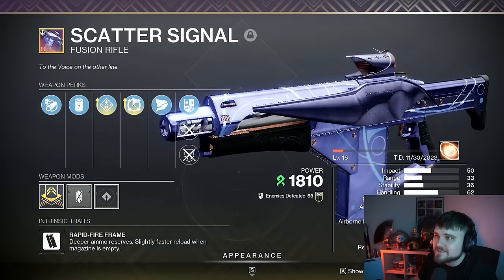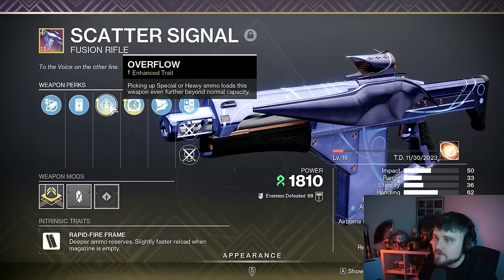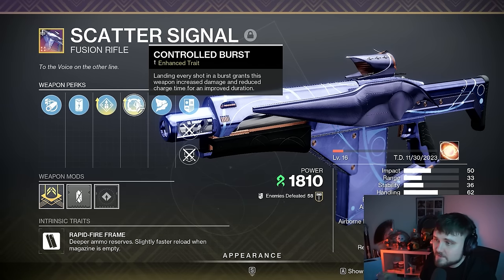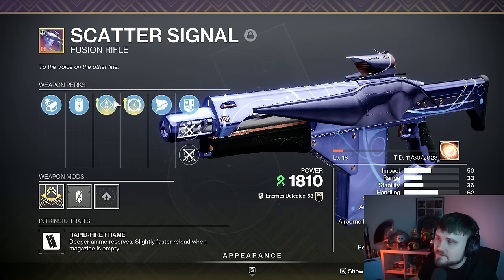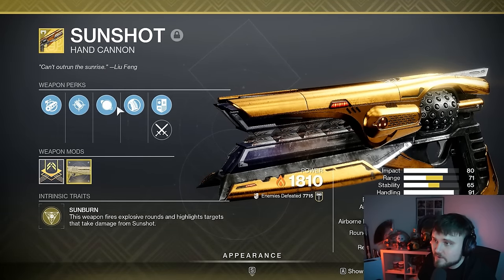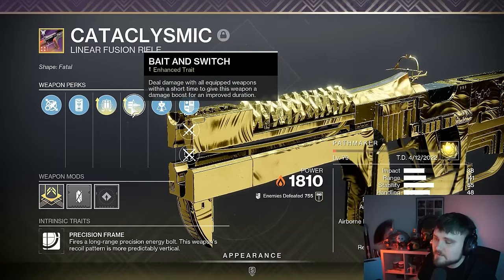In the kinetic slot I'm using Scatter Signal — the new one from this season. It has Controlled Burst and Overflow for a huge magazine when picking up ammo, plus Boss Spec, Accelerated Coils, and Arrowhead Break. Great damage output that one-shots blights. You don't have to have this — it's not a necessity. Sunshot, however, is pretty much a necessity; it synergizes extremely well with the build, as we'll see with the artifact mods in a moment.